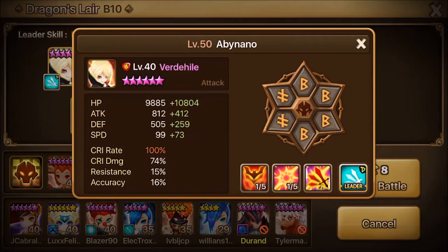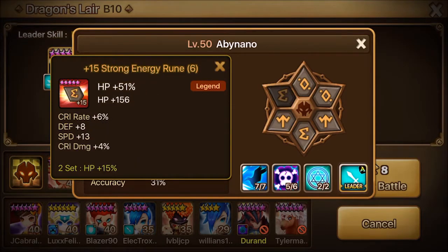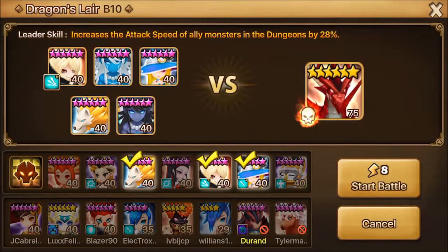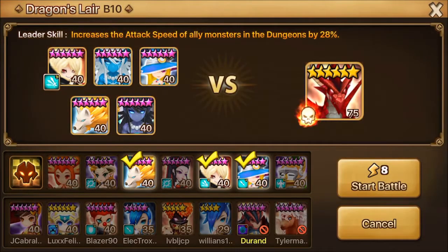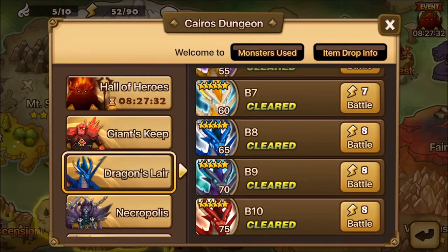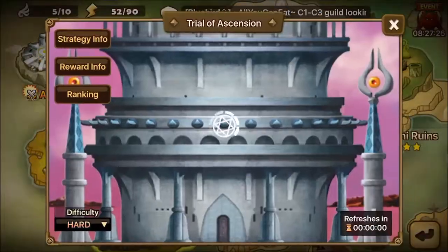I improved the runes on Verdihide and also improved the runes on Megan. This is all thanks to my raid team because now I'm able to raid on R4 with my main account, my main account's additional placement, and this account — so I can raid by myself. My monsters are getting better every day, faster and stronger. I'm on Necro V10 but don't have a Necro team yet.